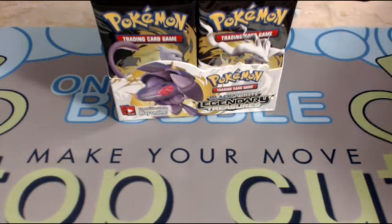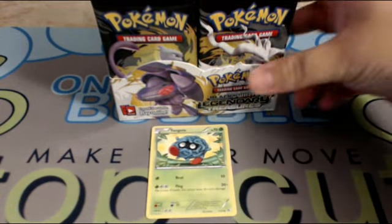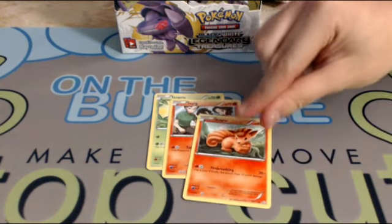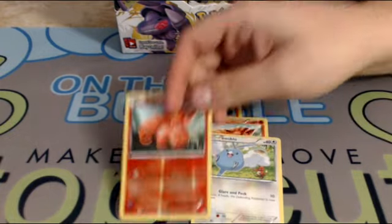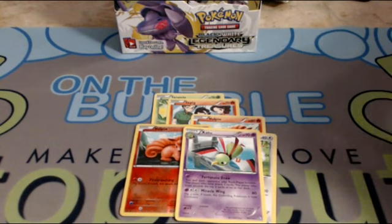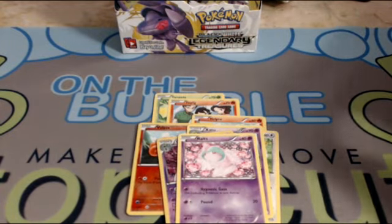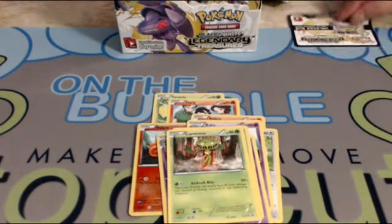Busting out the first pack, we got a Tangela, Tepig — really cool, neat art — Vulpix, Swablu, Foil Vulpix, Zatu, Foil Gardevoir which is really cool, Ralts, Shuckle, and Carnivine.